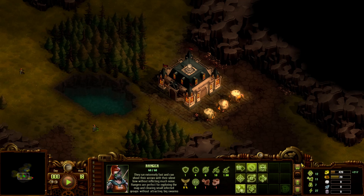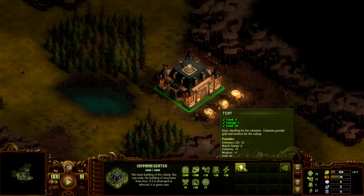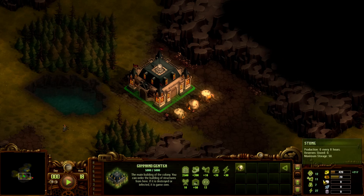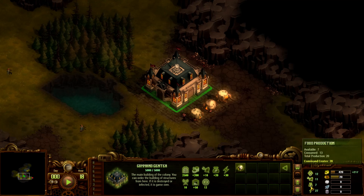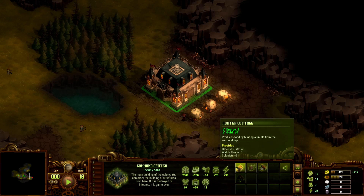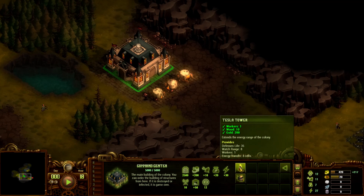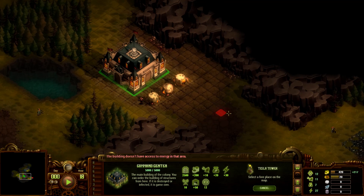I've built three tents. We have multiple tabs here — colonists, tents which give us colonists. Workers come from colonists; they're not two separate entities. Out of our 12 colonists, we have 11 workers. Then food production and energy production. And then we have gold, wood, stone, iron, and oil. This is our resource gathering tab. The mill gives us energy, and the Tesla tower expands our borders — it allows me to expand because we can only build where there's energy.